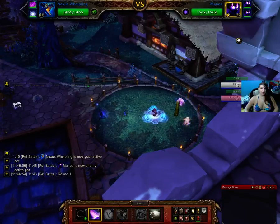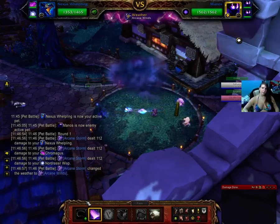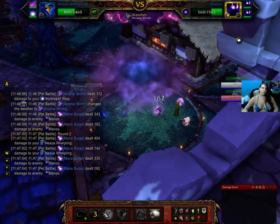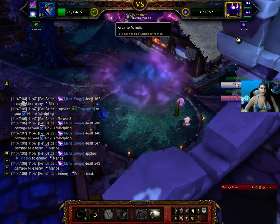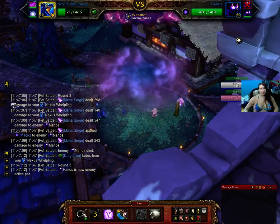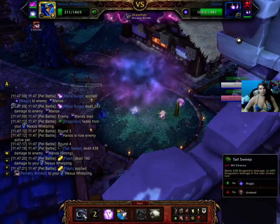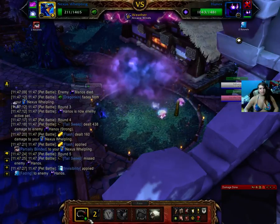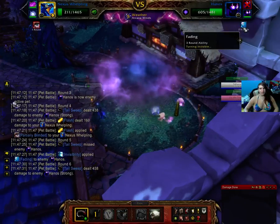Pretty much just start off and Mana Surge the whole fight. They should kill this one. Okay, first pet is dead. Next we just want to Tail Sweep. And that was like Flash, so we are blinded — we might not be able to hit. That's okay. He is fading, so he won't be able to be attacked in two rounds.